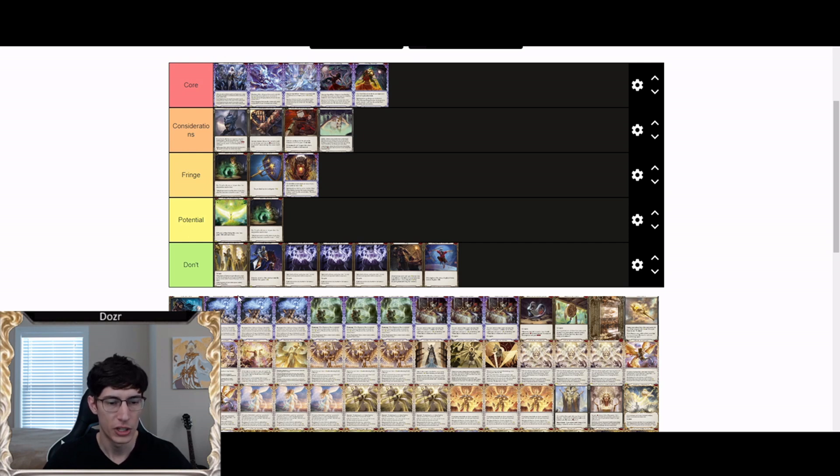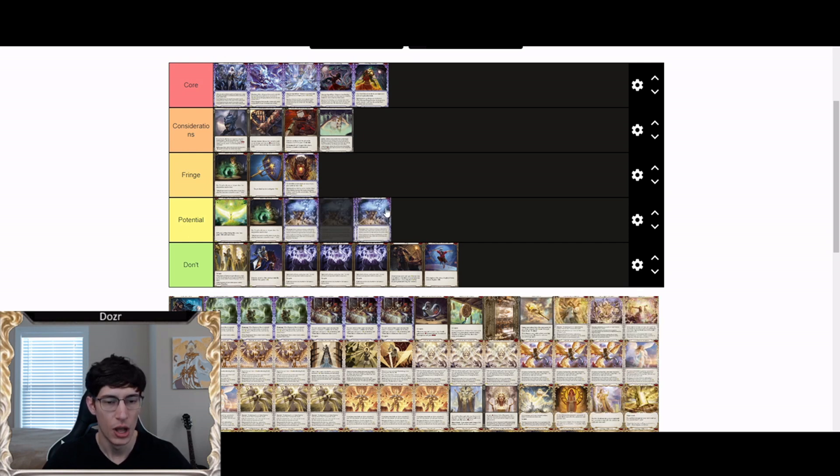Coalescence Mirage sits under potential currently. It's strictly a worse Herald that gives you an upside when it's popped, but a lot of those upsides would have been better gained from just arsenaling that blue aura or paying for your Footsteps. Its on-pop effect is not debilitating enough for your opponent unlike Mirage Metamorph. It's potentially good in the future, but right now with the current card pool it's been underwhelming and I would not be running it anytime soon.